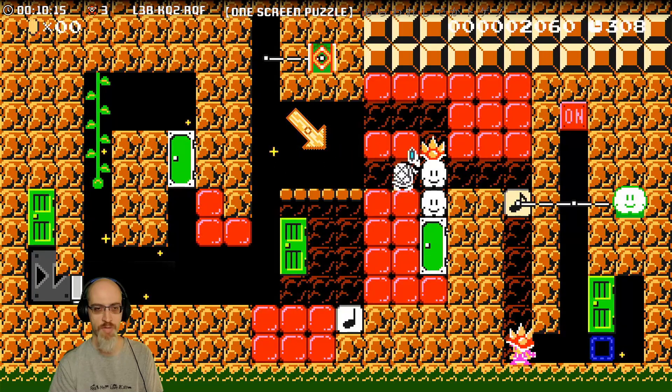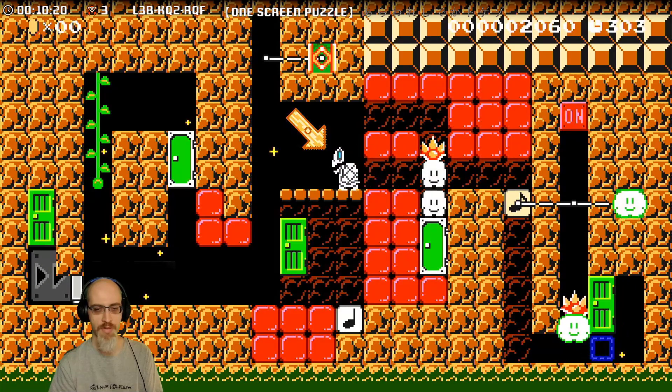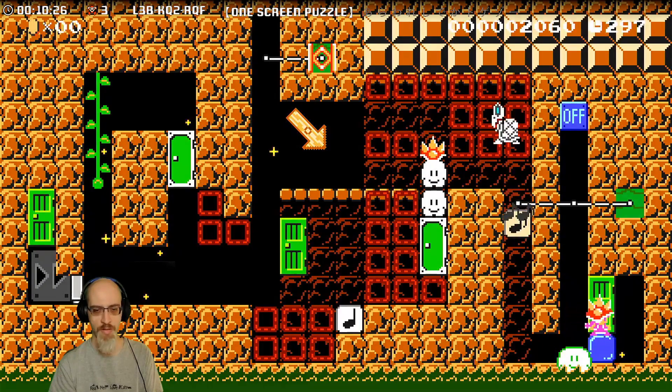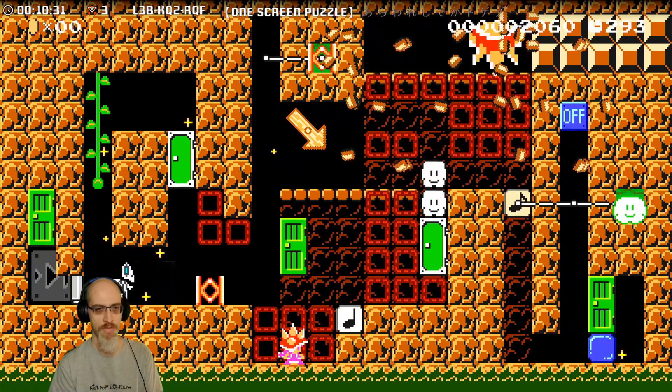Dry Bones doesn't walk off the edge. That gives us off — oh, oh, hard blocks! Whoa, it's automatic!